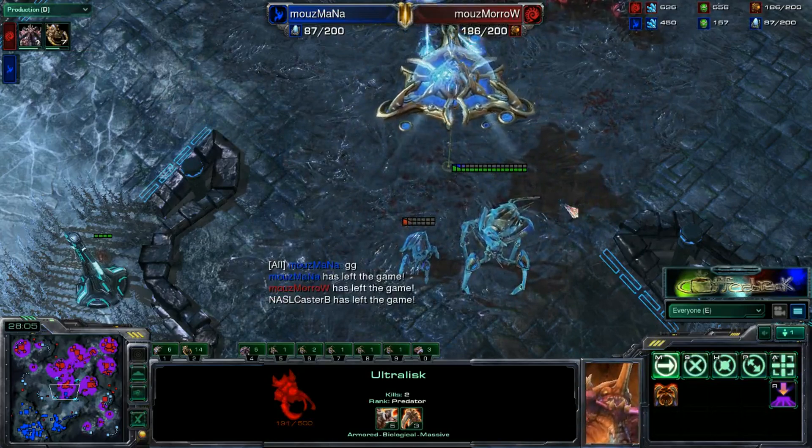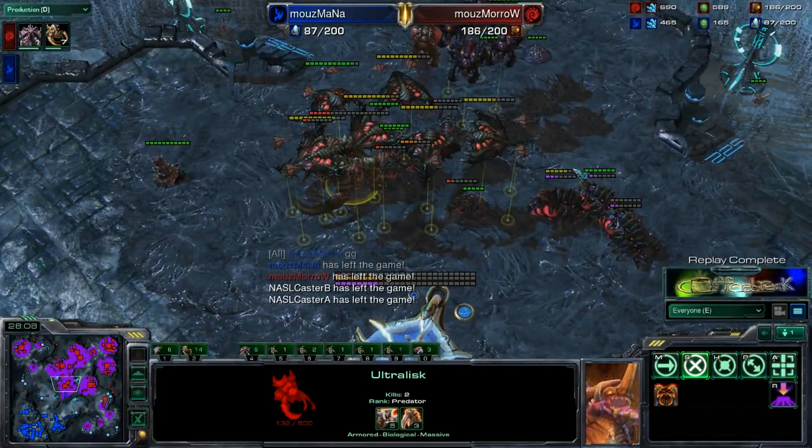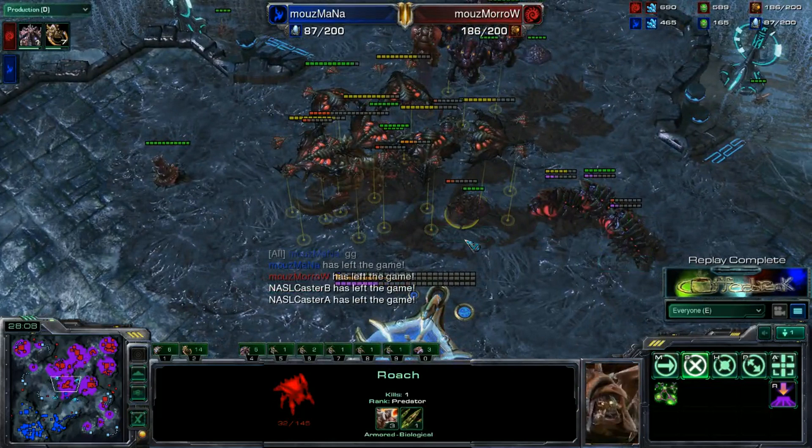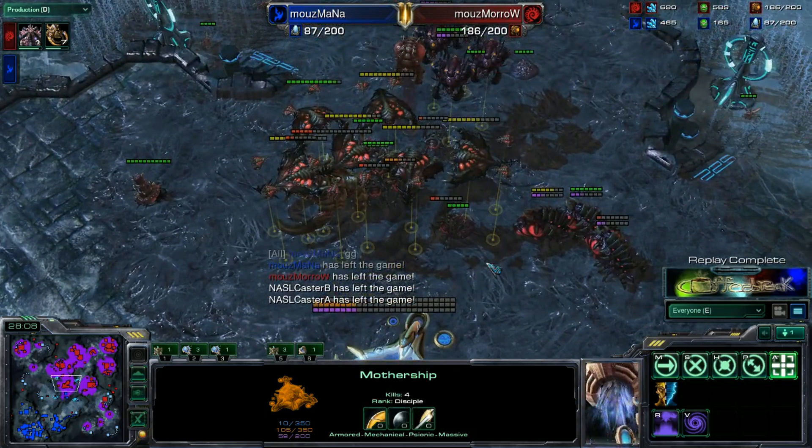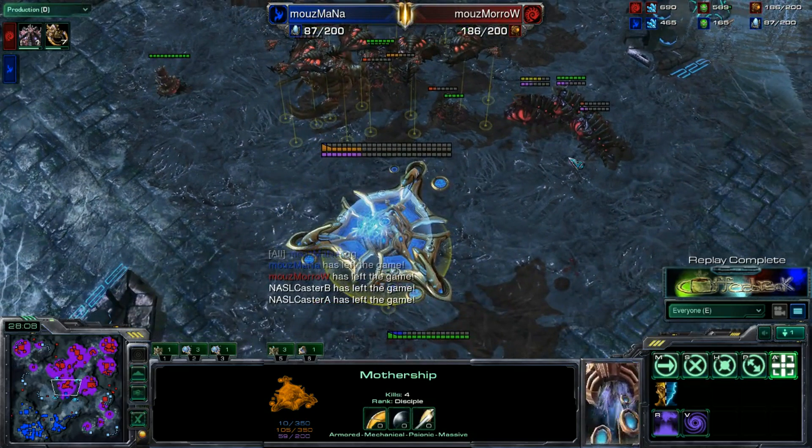Morrow is finally able to take the series after another long macro game. All three of those games — none of them were gimmies by Mana. He fought to the very end, tooth and nail. I really liked the Mothership play — that was a great idea trying to get that Vortex. Unfortunately, he did not get the Vortex in quite the right positioning and was not able to pull in all the Broodlords or any of the Ultralisks, which are really the two units he needed to focus on. The game ended at 186 to 87 supply. What three beautiful macro games — if you don't know how to play PvZ or ZvP, these are three great games to watch.